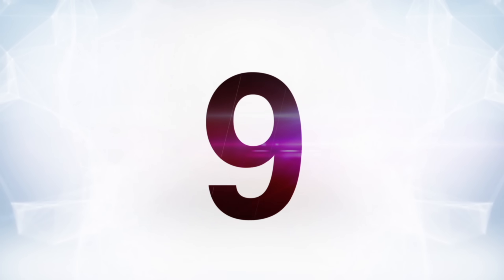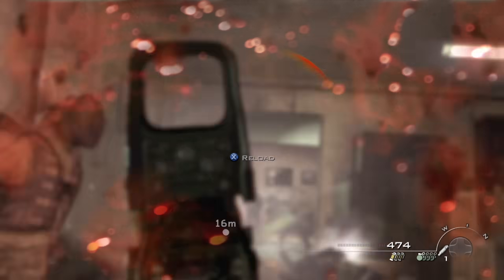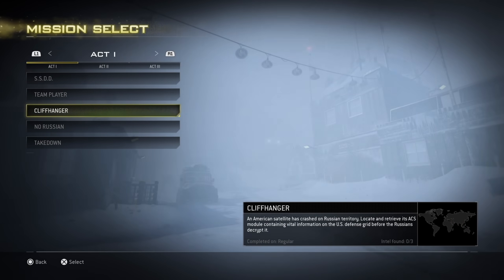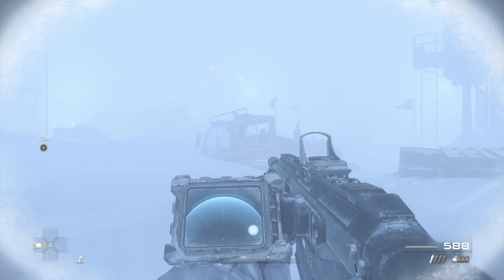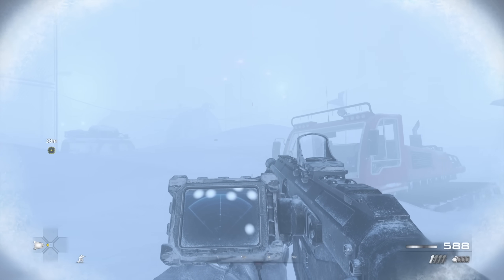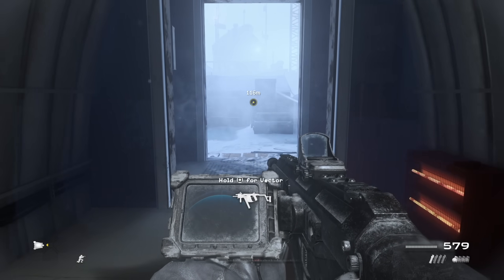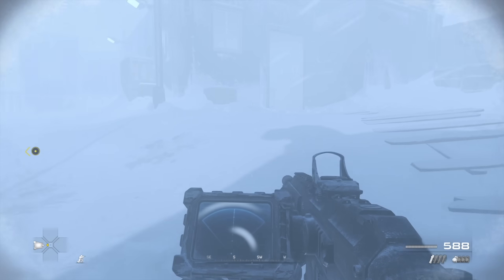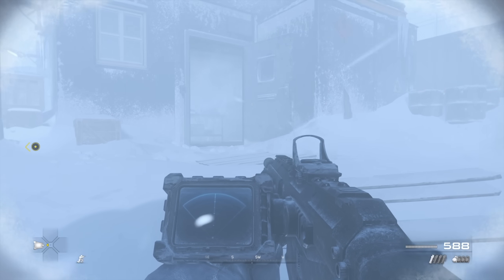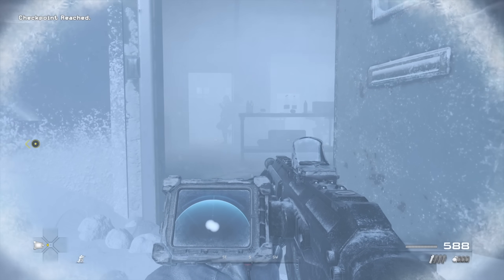At number nine is Call of Duty Modern Warfare 2's Cliffhanger. When you're talking about Call of Duty, there are two legendary stealth missions in the series — All Ghillied Up, which was mentioned in part one, and this one. Cliffhanger may be the platonic ideal of a Call of Duty stealth mission. It's perfectly paced with a lot of variety, doesn't overstay its welcome, and is set in a unique, eye-catching location. From crawling along a cliff to sneaking through a base in whiteout conditions with only a heartbeat sensor, it's just a great mission.